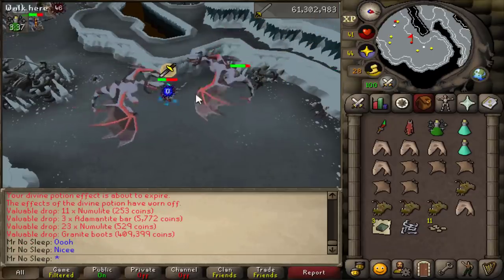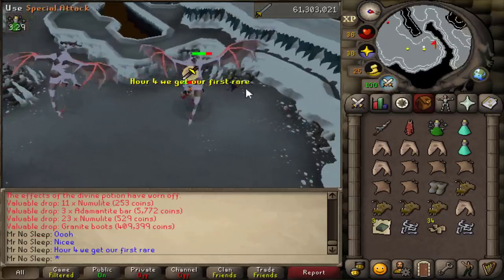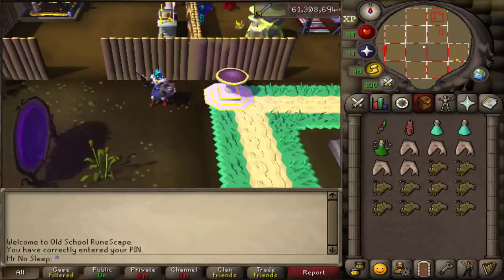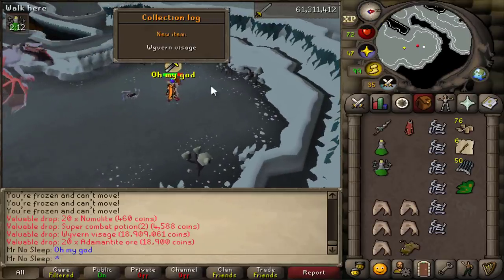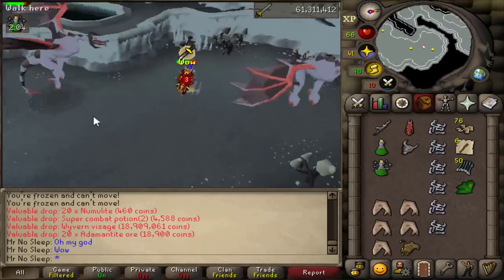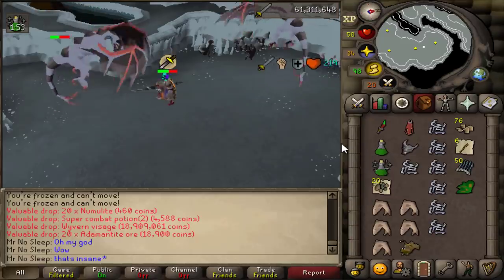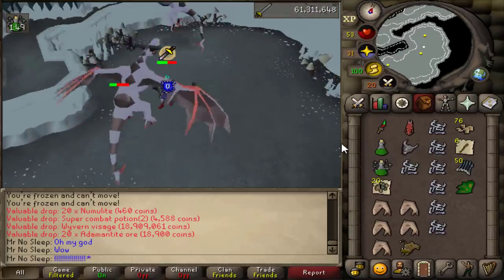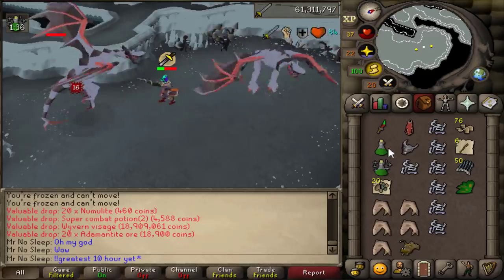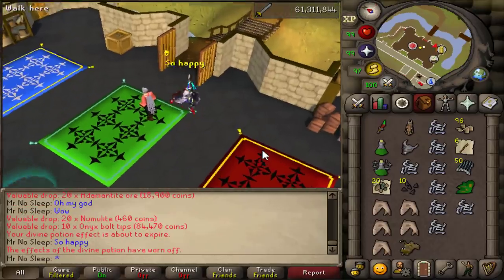Around hour four into the video, I did receive a pair of granite boots — a pretty nice rare to see, a 1 in 600 drop worth about 400k. It was cool to see but it wasn't what I wanted. I really wanted to see the visage. And ladies and gentlemen, when you least expect it — or even when you really expect it, because I had a good feeling coming into this video — we did get the wyvern visage at 18.9 million GP, pretty much ensuring that even if we picked up nothing else, we made 1.8 mil every single hour.